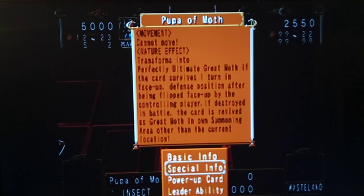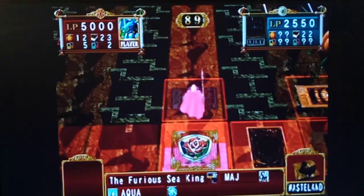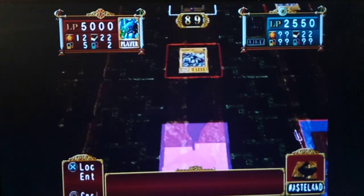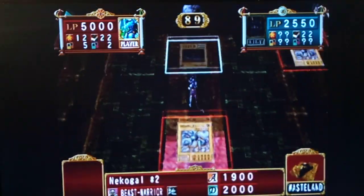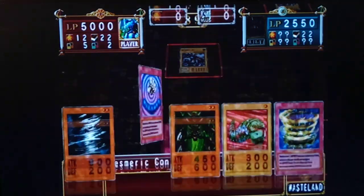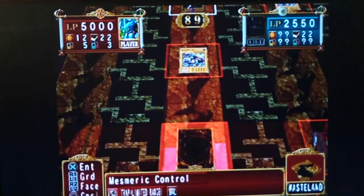Defense position after being flipped by the control of the player. If destroyed in battle, revives as Great Moth. Baby Great Moth. We are drawing traps when we need to, baby. Echo Gallyu, stay right there. And we're going to send a little mesmeric control your way, Rex.